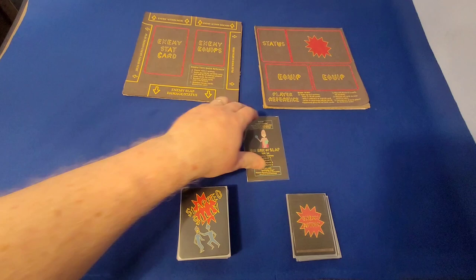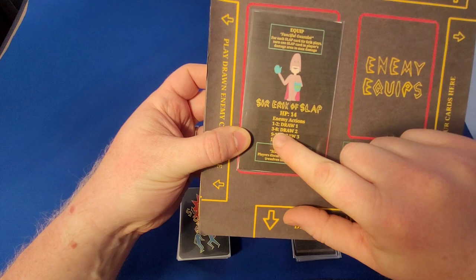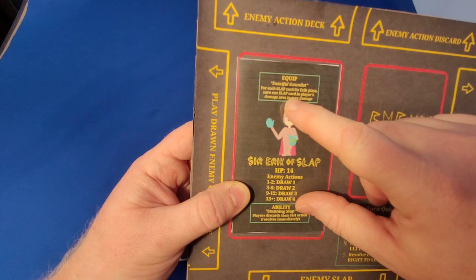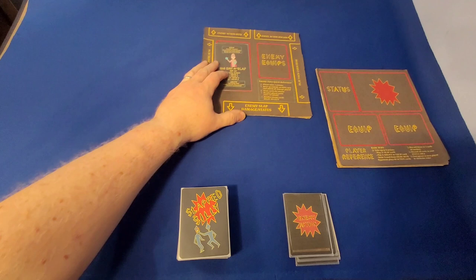In order to set him up, I am going to place his enemy stat card where it says enemy stat card. You can see here that we have 14 HP, and then his enemy actions are listed on here — how many cards he will draw, which will be determined by this deck in just a moment. He also has a box at the top for his special equip, which is a fanciful gauntlet. Sir Eric of Slap thinks that he is a very fanciful person, so he has a fanciful gauntlet he tries to equip and slap you with. And then his special ability is the stunning slap — he stuns you by slapping you that hard. So I'm going to put him over here; that's where Sir Eric is going to go.